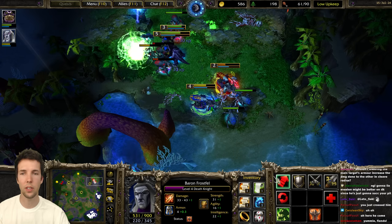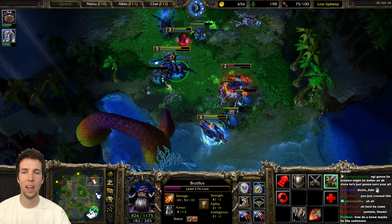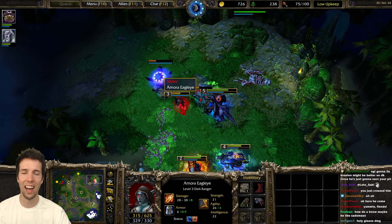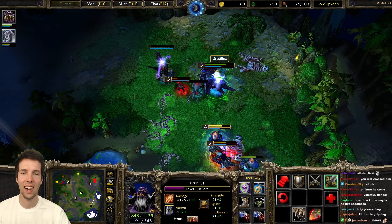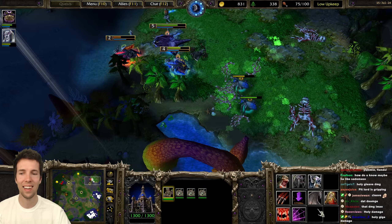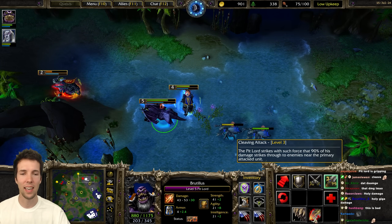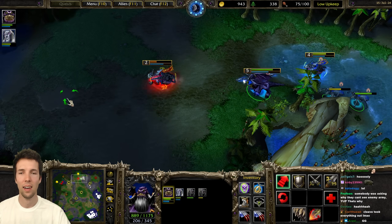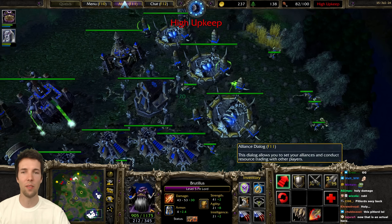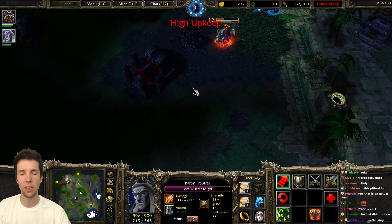Pit Lord Cleave is pretty sick. He's doing 83 damage and 90% of it gets cleaved. He ignores armor. You're actually doing so much more damage on a hero if you don't attack them directly, but you splash on literally anything else - except your own units, because cleave doesn't apply to self.